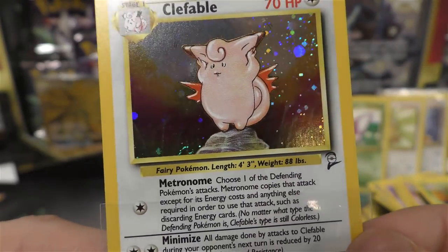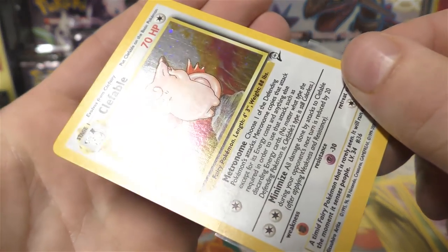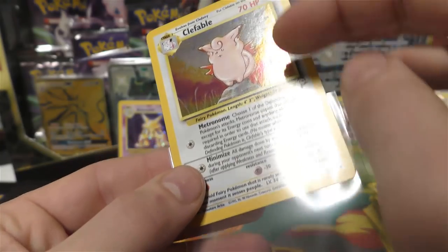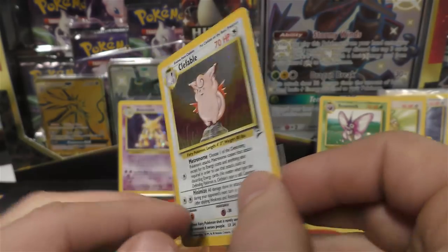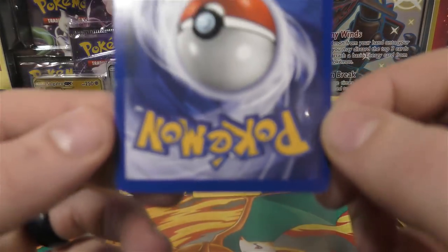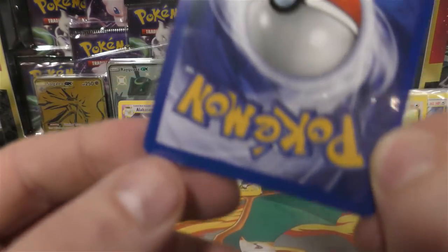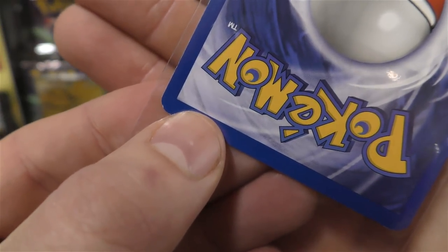And then we have Clefable — as I said, pretty low pop, I think it's under 20. That hollow looks pretty good. Trying to get the light on it — maybe a print line on one side, but it's so light that I don't think it would be counted off at PSA. The back side looks pretty good too, kind of like the last card except for a white dot in the bottom left corner.